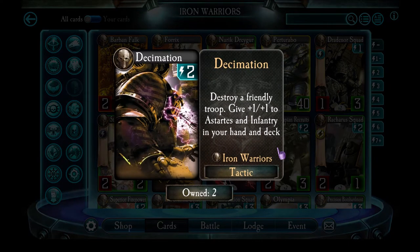Decimation — I personally don't use it because I don't like killing my own units, but there are times when it can be really great, and a lot of infantry-heavy Iron Warriors decks use this card a lot. There are two downsides: you're killing one of your own units, and it actually doesn't buff any troops you've already put in play — only troops in your hand and your deck get affected. Also, anyone generated through a tactic or Warlord ability doesn't get affected. But if you're planning on playing a lot of troops, this can be a good card for its powerful buffs.